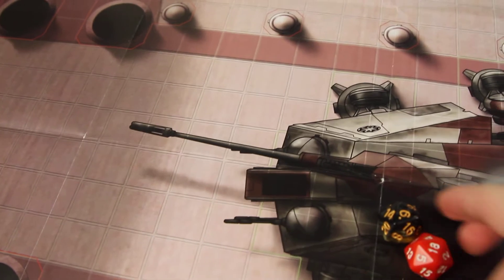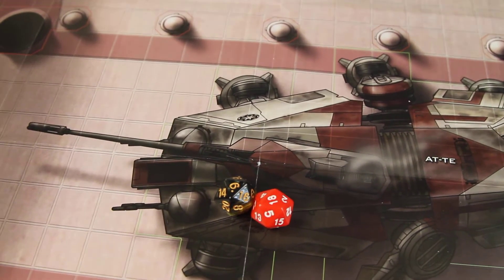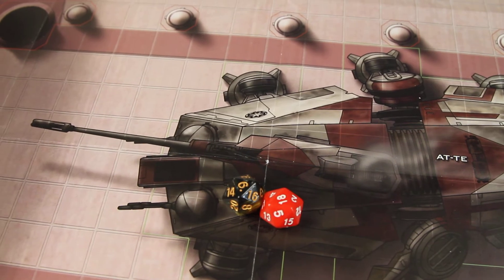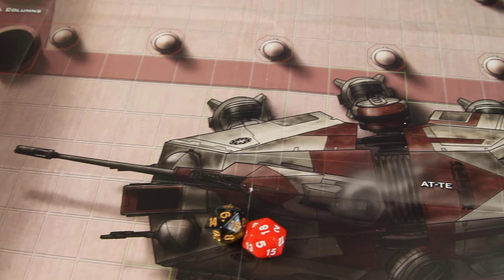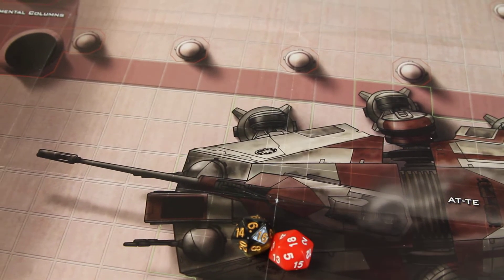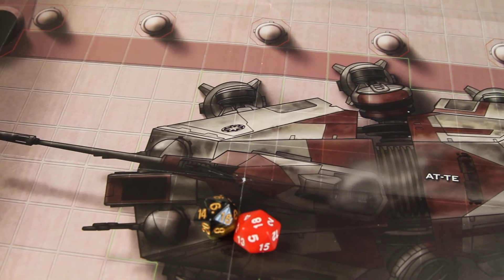The red player goes first that turn, but they don't have to. You can choose to go first or let your opponent move first and see how they adjust and move their troops around the map.